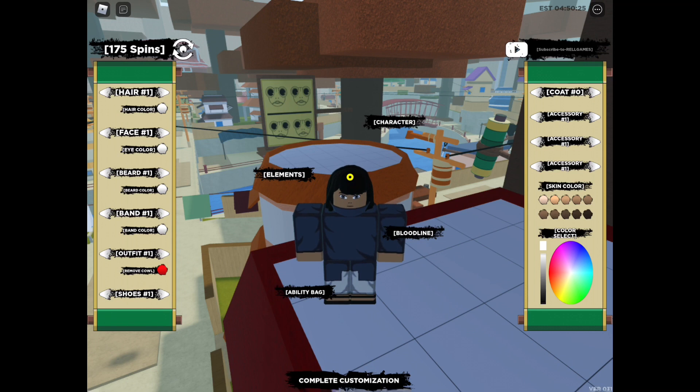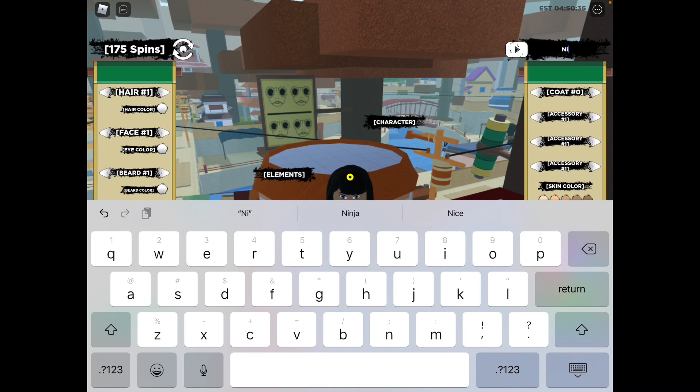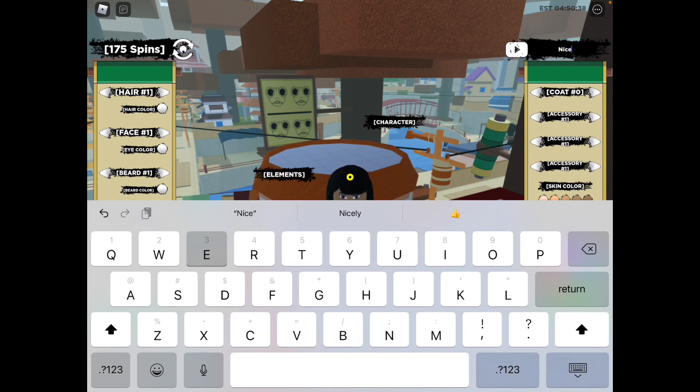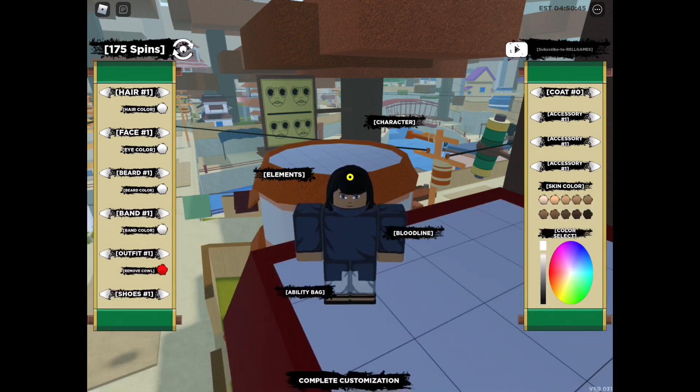There you go — that gives us 45 spins. That was the newest one. The next working code is: capital N, small letter i, s, capital E, small letter e, p, i, c, exclamation point. Press enter or return. I already used it and it's still working — that should give you 45 spins.